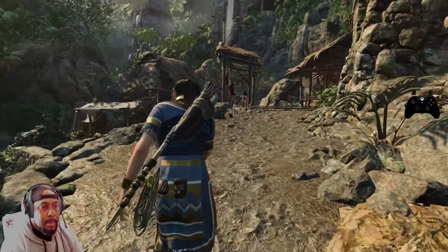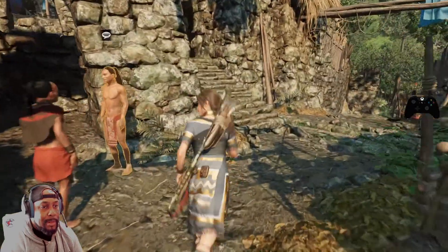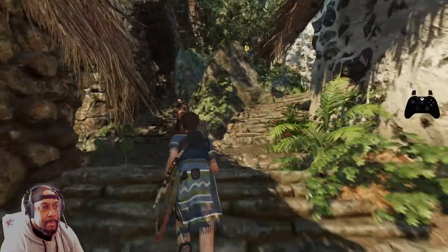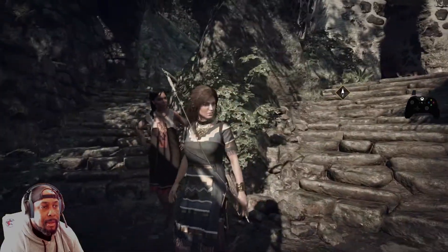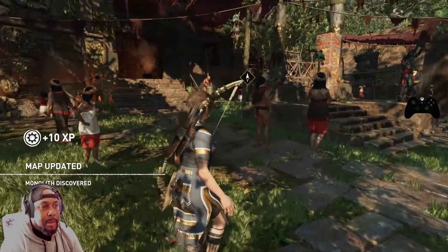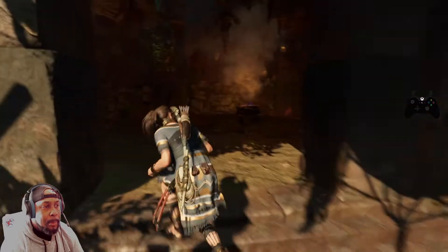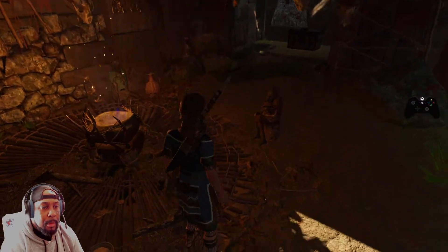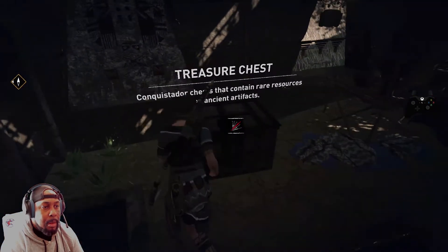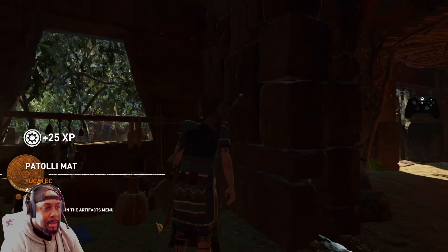So it's up here — heading to the temple, I think we need to get to... Absolutely fantastic up here. Beautiful little village. We've got a new monolith as well. My man's having a little party. I can't open these treasure chests yet. Another artifact — yuck attack.